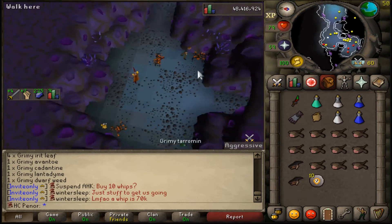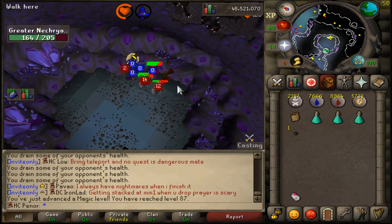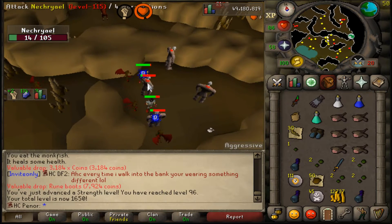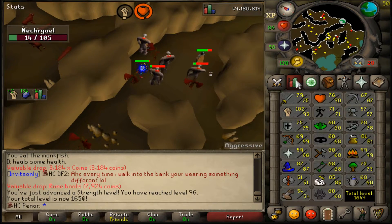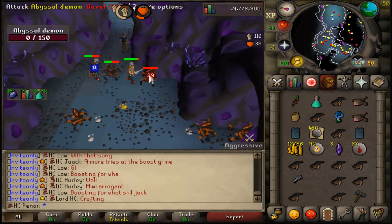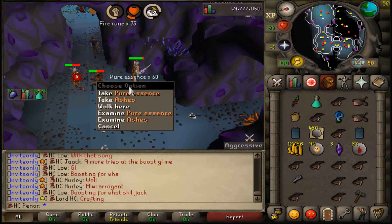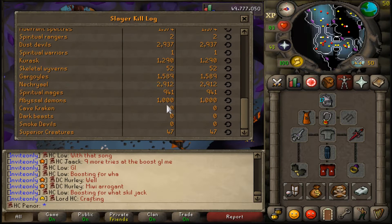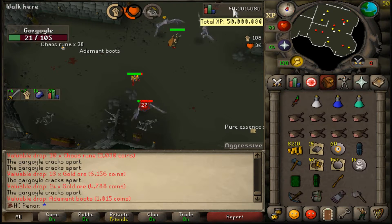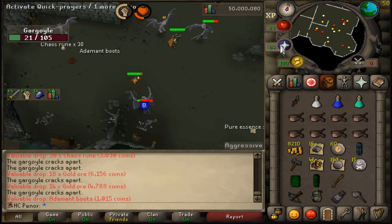I also got 87 magic — forgot to record that — but here is 96 strength. I also hit 1,650 total level, which is pretty nice, and also combat level 104. Right now, if I don't get this whip here... yeah, we are 1,000 abyssal demons dry. On the bright side, 50 million total experience on the account.